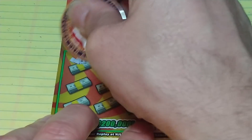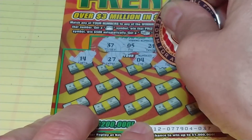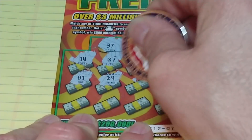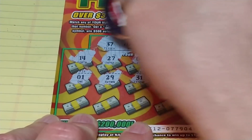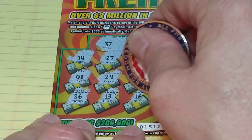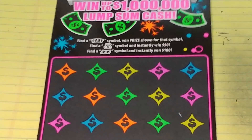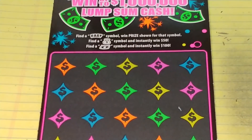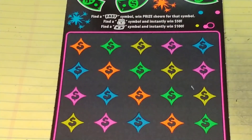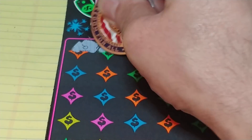Last $5 ticket, 500 Frenzy. On this we're looking to match your number to the winning number, win that prize, get a money bag to win automatically, a 500 burst to win $500, a stack of bills wins all 15 prizes. Looking for 37, 5, 21, or 10, or a symbol. Man, I'd like to see that 500 burst right now. Numbers: 31, 30, 36, 26, 13, 16, 15, and 40. Nothing on the fives.